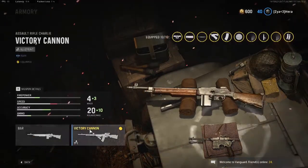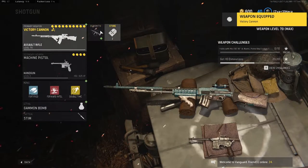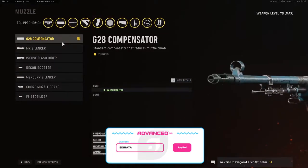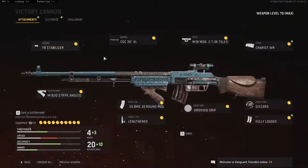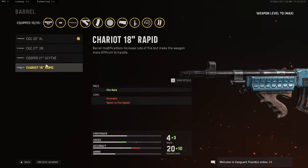With this variant you do get some key attachments for this class setup. We're gonna click it and it's gonna auto-attach. It comes with the G2A compensator, which gives you some recoil control, but that's not what I'm using. I'm using the F8 stabilizer — it gives you plus two accuracy and damage range.